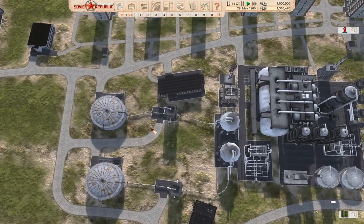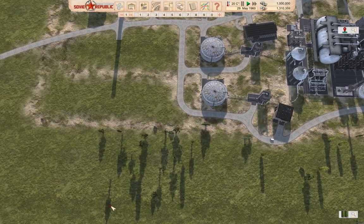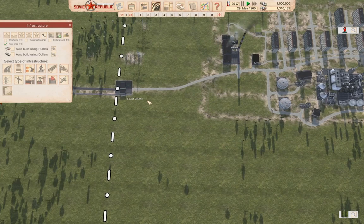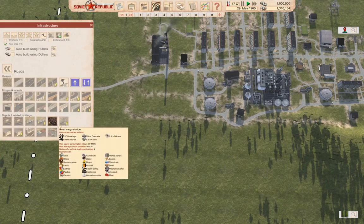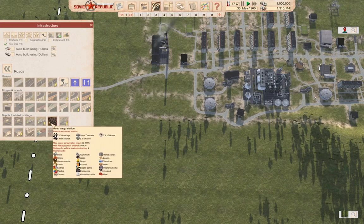I could export directly from these tanks, but I'm not going to do that. What I'm going to do is look at doing it with a road — yeah, a road cargo station.